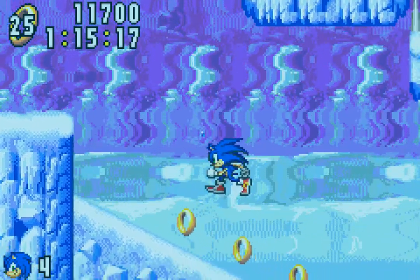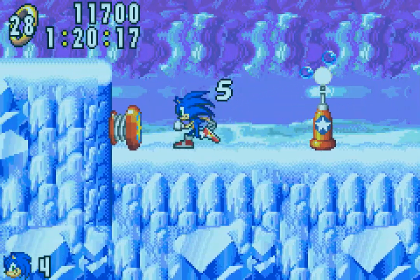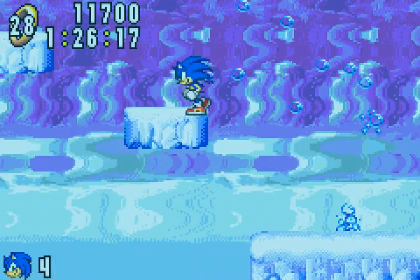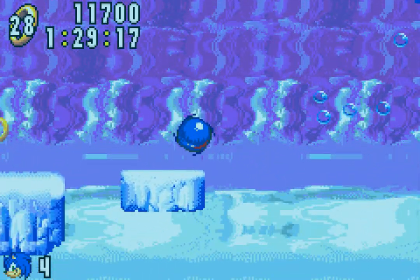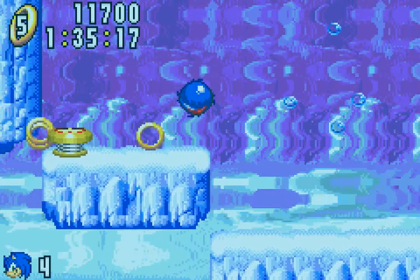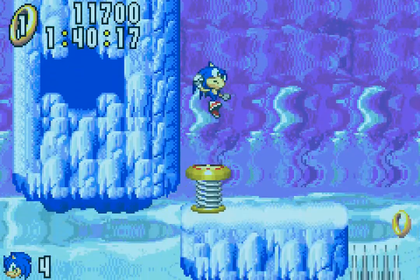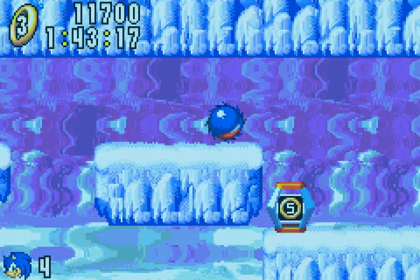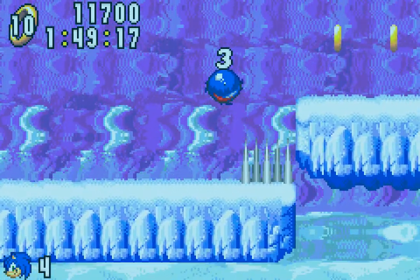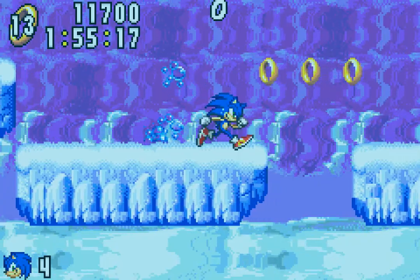Here we go. I'm gonna go to the right because that's what the level wants you to do normally. Speed boost — I need air. I enjoy how frequently big bubbles come out of those air meters. There's been instances in the past where spikes just jut out at you and you'd see the air thing but then no big air bubble would ever come out, and it was always pretty frustrating. Like, I'm doing the right thing, but I'm waiting and it's just not... I might die here, actually. Oh, maybe not. Come on, bubble. Here we go.